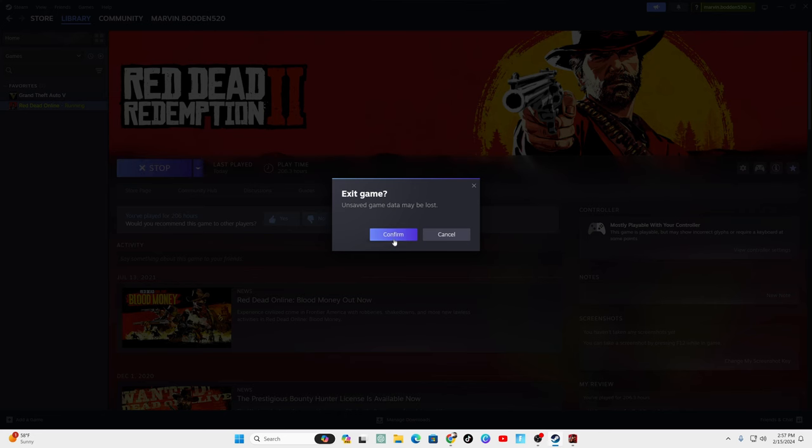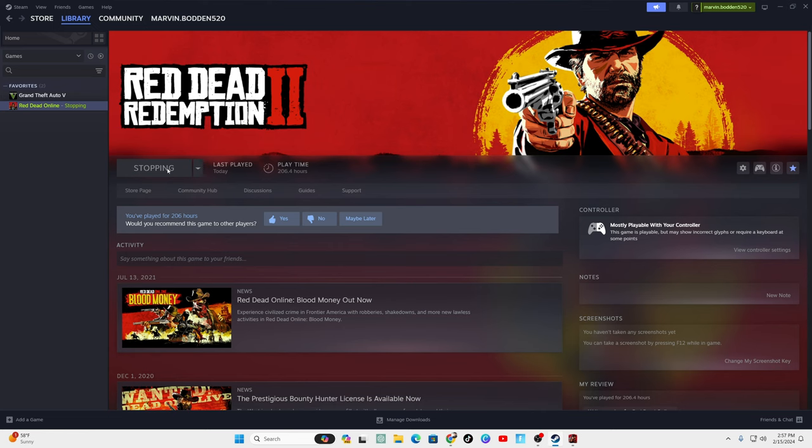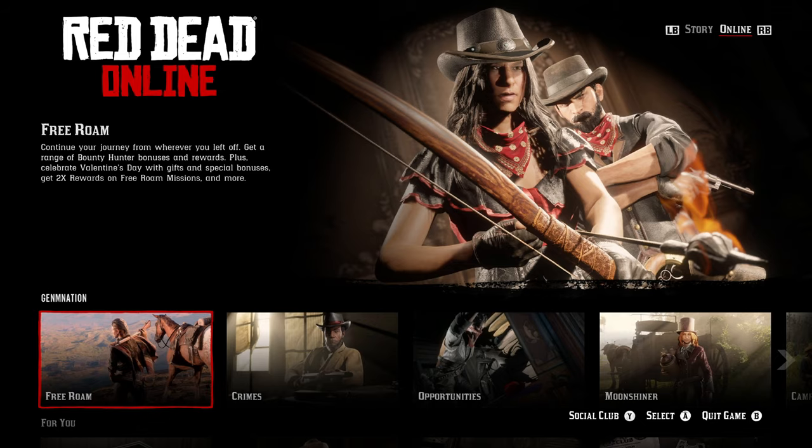If you're on PS4 or PS5, you want to close out the game. If you're on PC, you want to go to your Steam or Epic Games — like I just did — and you want to go and stop the game from running. Then you want to go ahead and open your game back up, same thing for PS4 and PS5.